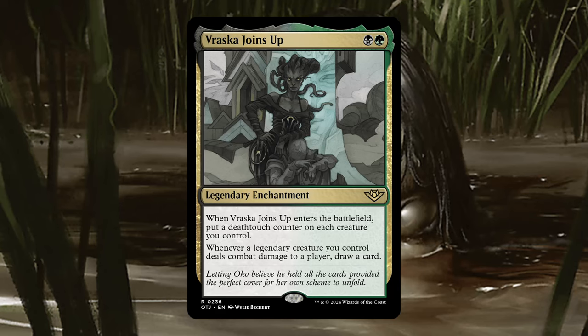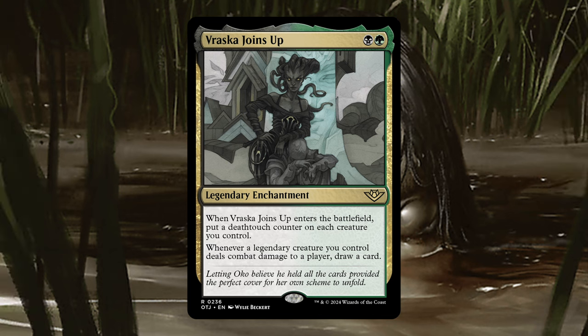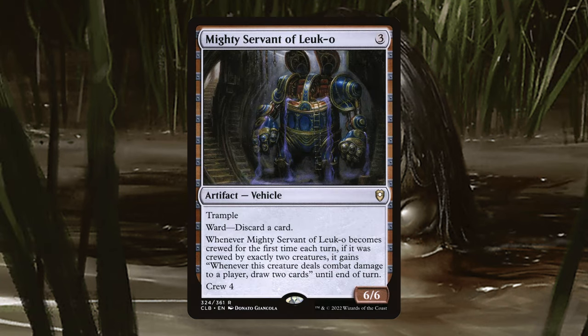I also included the new Vraska Joins Up, which will both give all of our creatures Death Touch permanently — which makes them much harder to block effectively — and provides us with card draw when our legends hit our opponents, and we do have a decent number of cheap evasive legends. And for only two mana, I thought this card was worth testing out. I also want to mention Mighty Servant of Leuk-o, which we can crew with our commander and one other creature the turn we play Felix, and immediately attack with a 6/6 trampler that is going to draw us 4 cards when we deal combat damage. Yeah, that is some crazy value for a 3-drop.